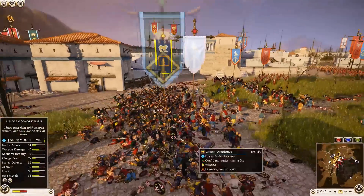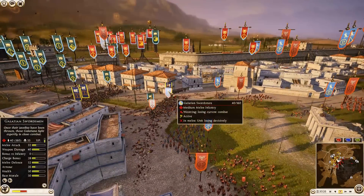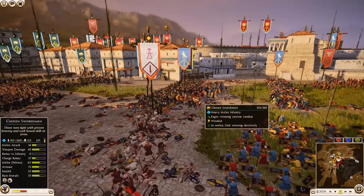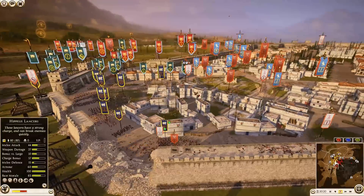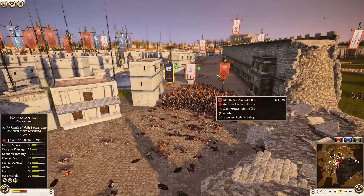One of these Galatian Swordsmen just took a javelin through the back of his head and it went through his eye socket. That probably really, really hurt a lot.